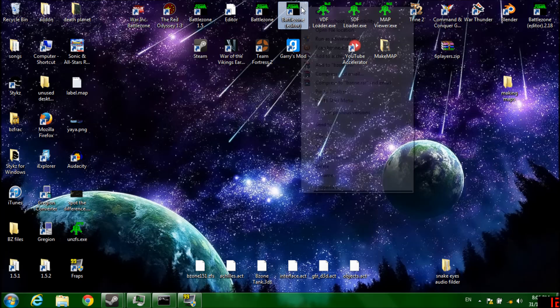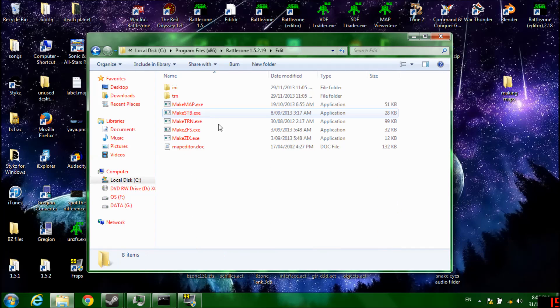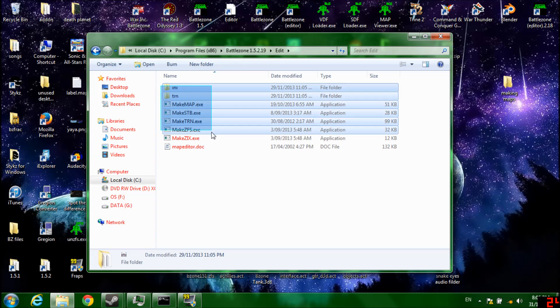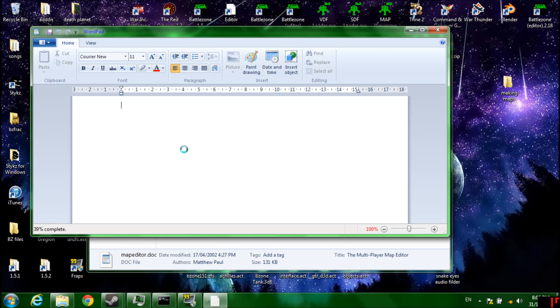What you want to do second, after you've got that, is file location. Edit. Make sure you have these seven folder files — two folders, five files. Don't need this one, don't worry.